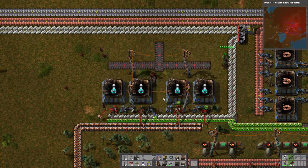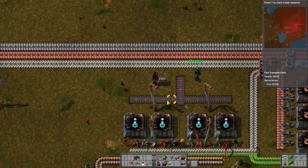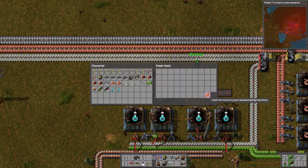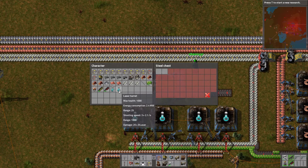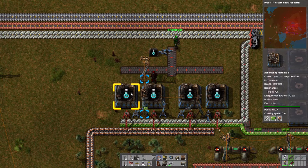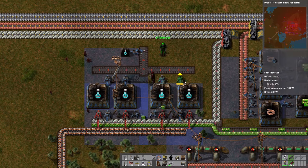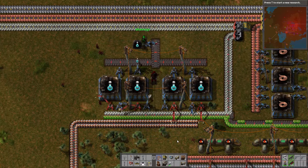I'm just going to set this area up. We're going to have a single chest just gathering the lasers, limited to just two slots. We're dropping in the 100 lasers I have here — laser stack is 50. I just didn't have the belt extended to this one assembler; it couldn't reach its batteries. There we go, fixed.